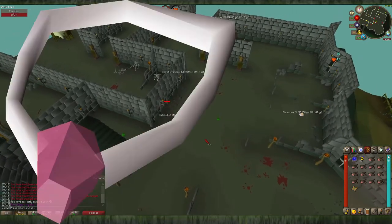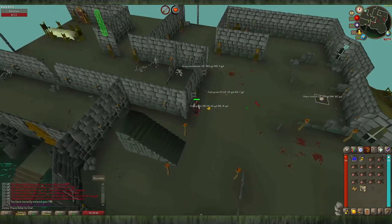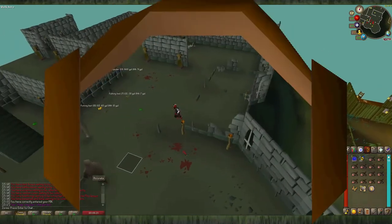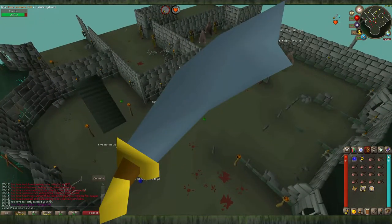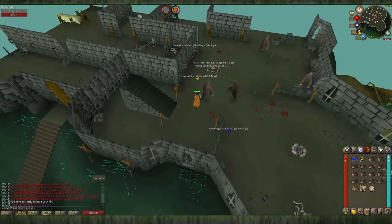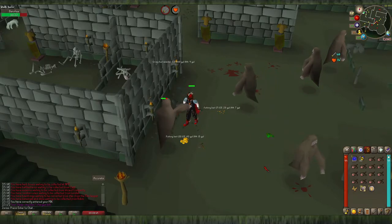They are undead so a salve amulet and crumble undead will work here, although the salve amulet does not stack with the slayer helm bonuses. Obviously you can't bring a black mask because you need to wear the earmuffs if you don't have a slayer helm. A whip or dragon scimitar will cut through these tasks pretty quickly — even a rune scimitar or brine saber if you're just starting slayer. If you're worried, there is a safe spot near the staircase that leads up to the first floor of the slayer tower, where you can use ranged or crumble undead on them.